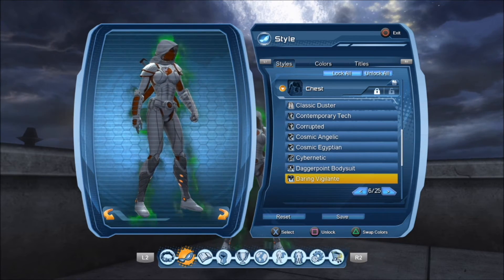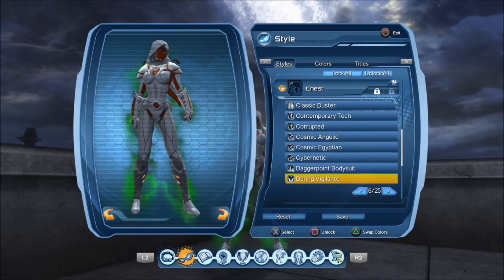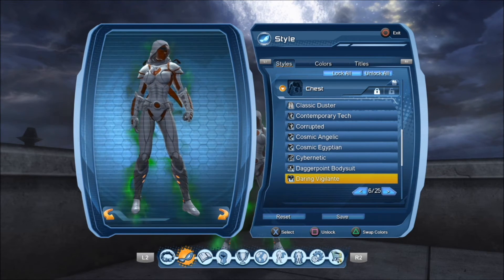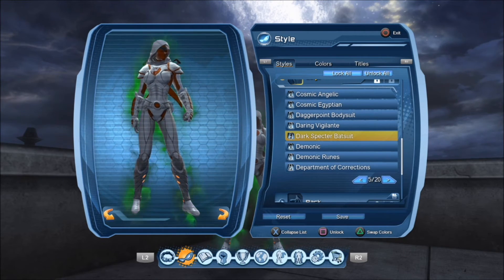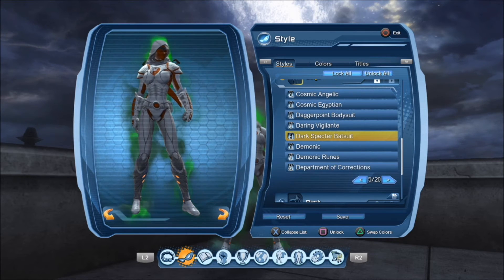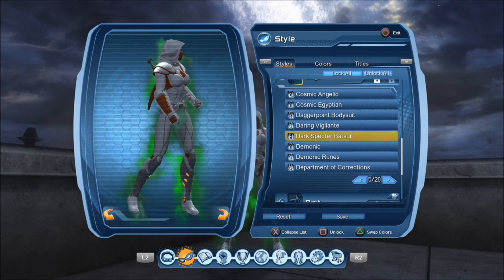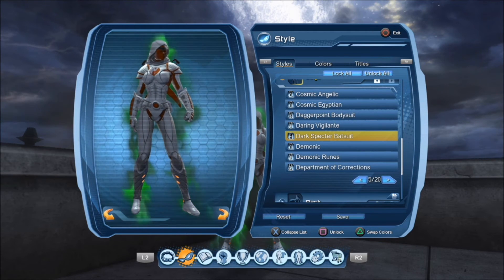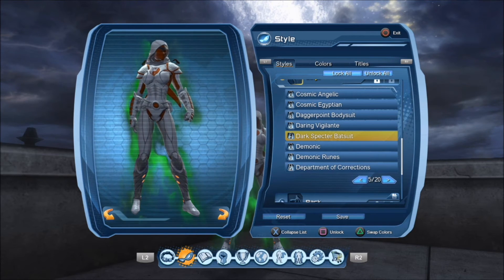I've used this chest piece in past episodes of Joy of Designing. The leg piece, however, is something entirely new to the series — and that is the Dark Spectre Batsuit. I chose these two styles before in my Batwoman Beyond cosplay, but I just want to showcase the versatility of these styles, because with the two alone you can create a dozen of styles.